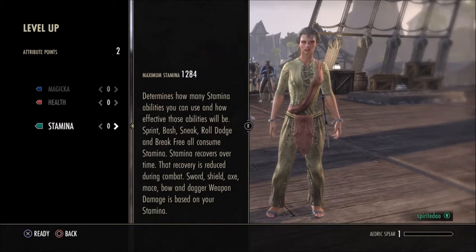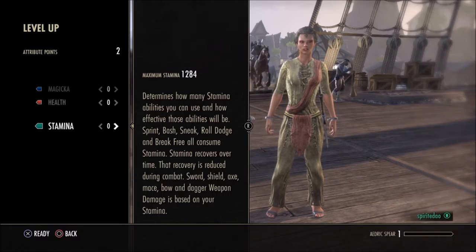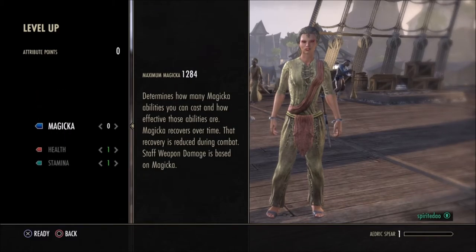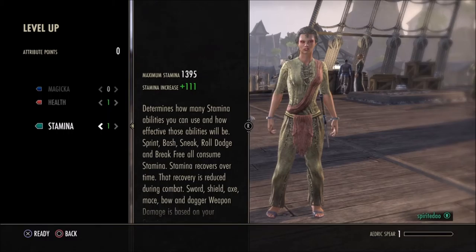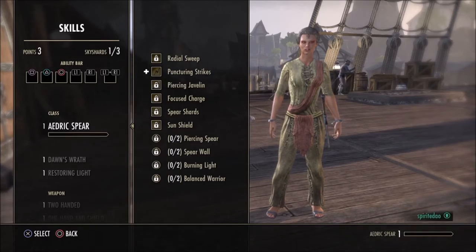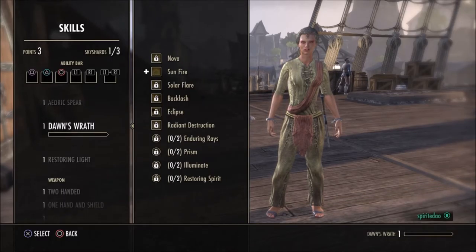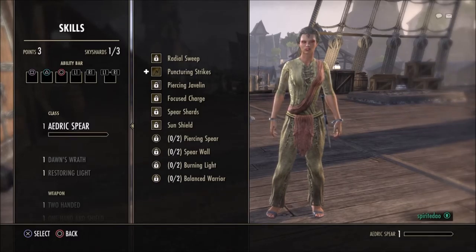Some abilities take Stamina and Magicka to cast, so the bigger the bar the more abilities you can use. Beyond just increasing the bar, Magicka also increases staff weapon damage, Health increases your health recovery rate in and out of combat, and Stamina increases damage for shields, swords, axes, maces, bows, and daggers. Health is always a good one, but as you develop your character you'll want to put points where they really matter.